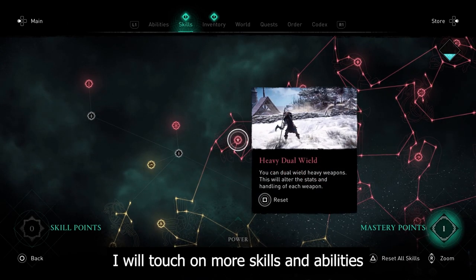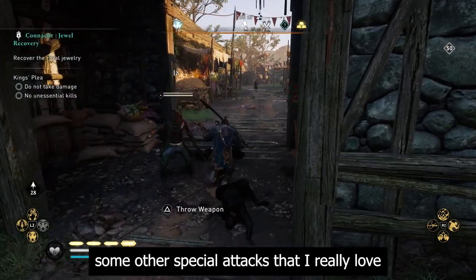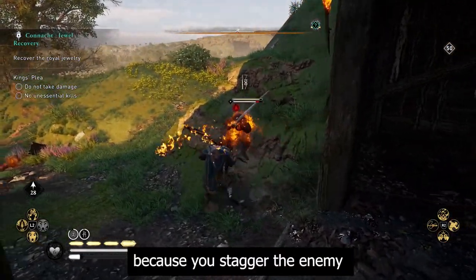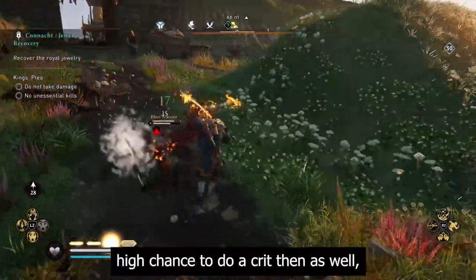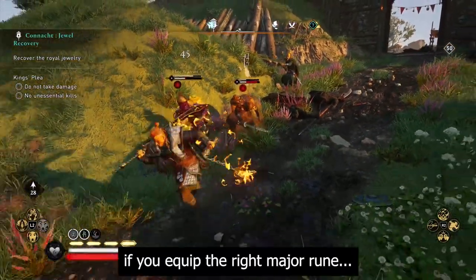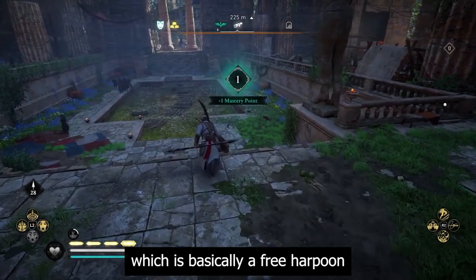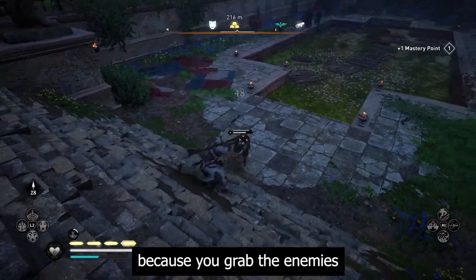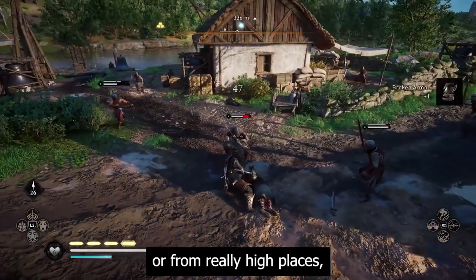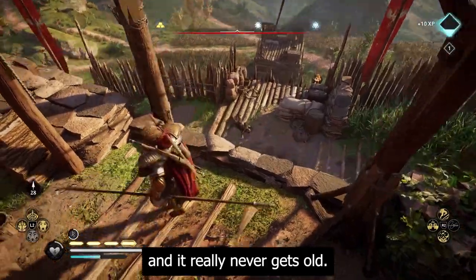Some other special attacks worth highlighting: swinging the flail in the left hand is awesome because you stagger the enemy and keep hitting them, with a chance to crit which can set your weapon on fire if you equip the right major rune. My favorite left hand attack is the spear's, which is basically a free harpoon — you grab enemies and can throw them on the ground, against each other, or from really high places. There are a ton of options with this impale attack and it never gets old.